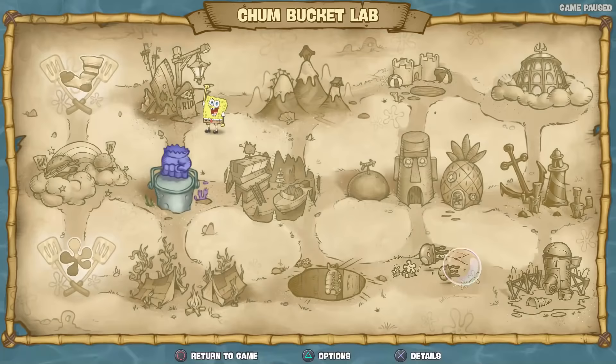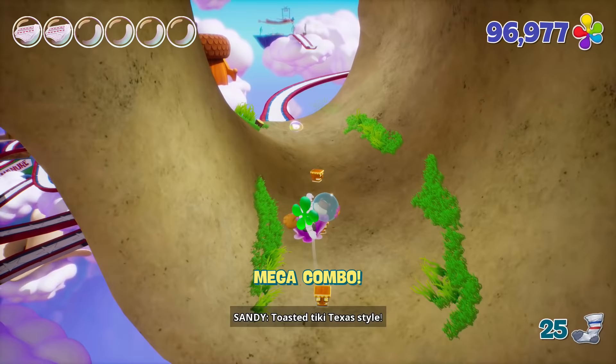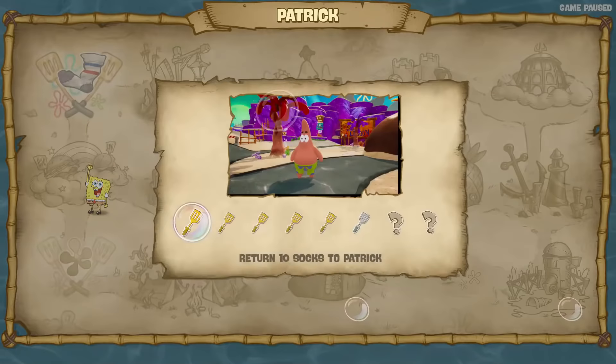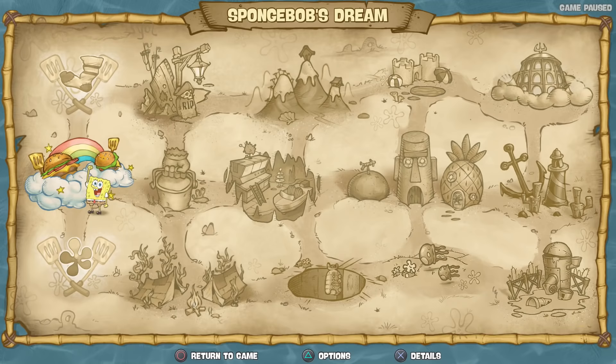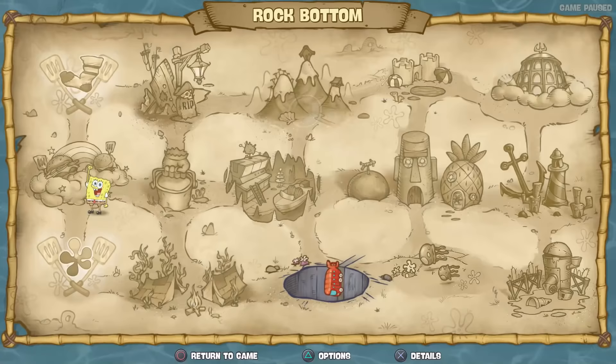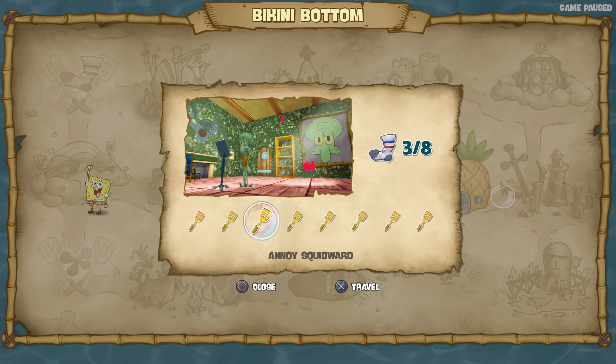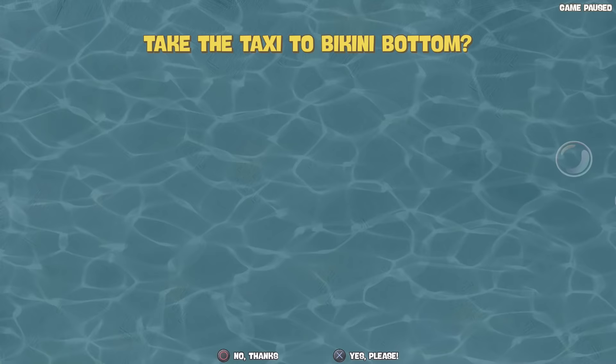We got the Kelp Forest done. Obviously there aren't any in the Chum Bucket Lab, but there's one sock missing somewhere in SpongeBob's Dream. There we go — that should be every sock in the game, which is a little weird because I feel like we're ending on a number not divisible by 10. Let me double check — five out of five, three out of three. Wait, we still have five more to find in Bikini Bottom! How did I forget about that? Let's go back to Bikini Bottom and try to find five more socks.